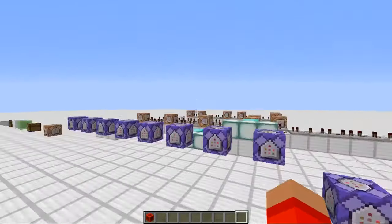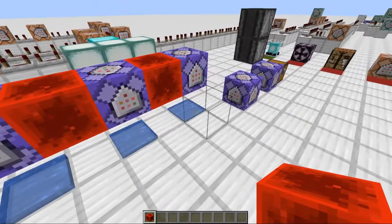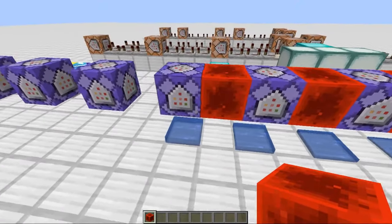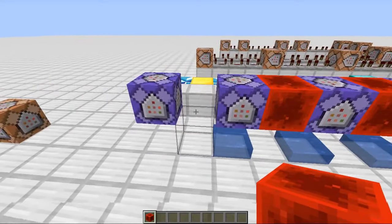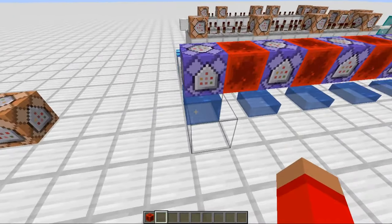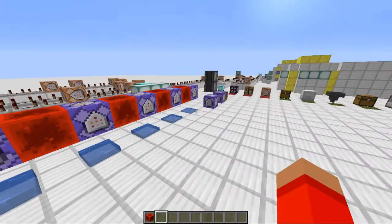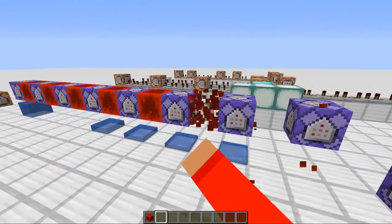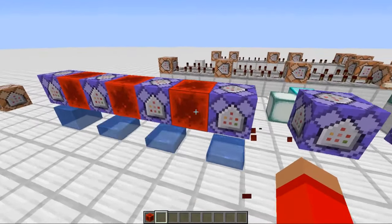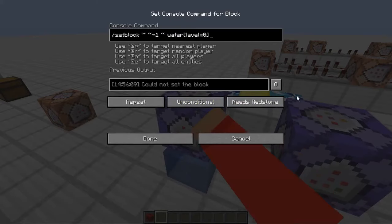The next one is pretty interesting — I only discovered this while making the map — and it's different water levels. So this is water level 7, 6, 5, 4, 3, 2, 1, 0. Zero is just a source block of water. And basically all you need to do is type level equals 0. And you can do this with lava too, and you can use this to kind of give the illusion of smoothly rising water, which I was doing in this map. So that's pretty cool and it's really simple.